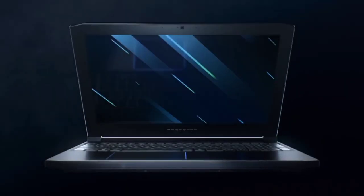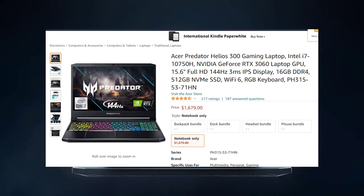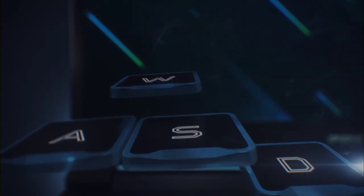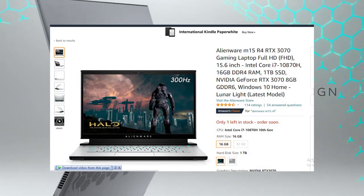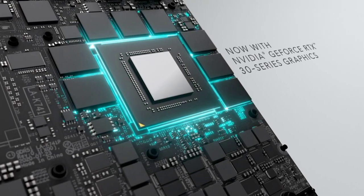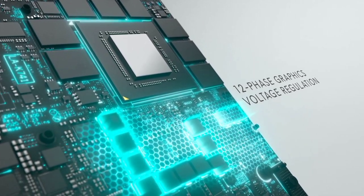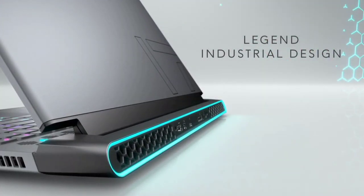For UE5, the best options are as follows. You can buy the Acer Predator Helios 300 with an RTX 3060 at 130W TGP for around $1,300. For an RTX 3070, you should go with the Alienware M15 R4, which is the best option under $1,600 with 150W TGP. Both of these laptops have 6GB VRAM, which is enough.